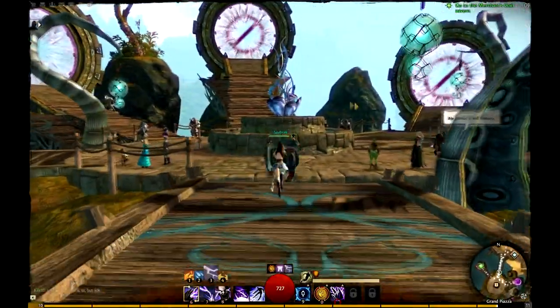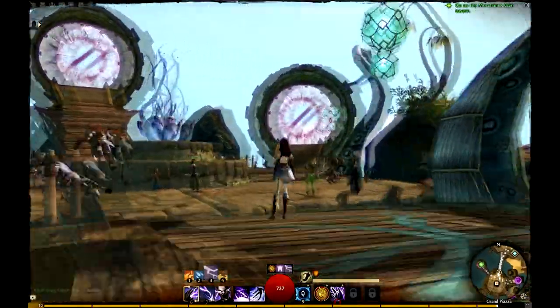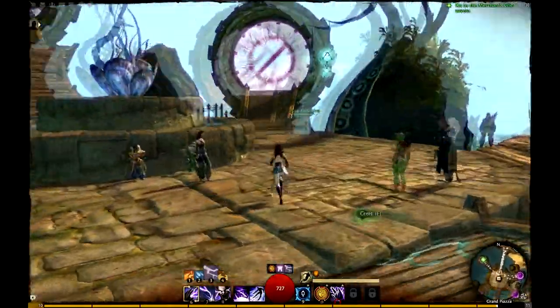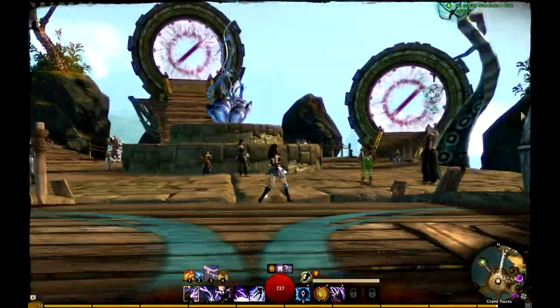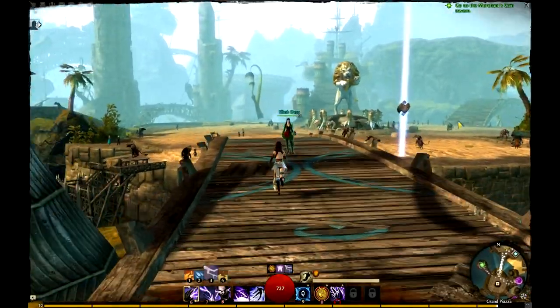We're going to start right here at the Gate Hub Plaza. This is the place you're probably going to enter Lion's Arch from. We've got a gate to every major city. These two — obviously the Sylvari and the Asura — are not available yet on this first beta weekend.